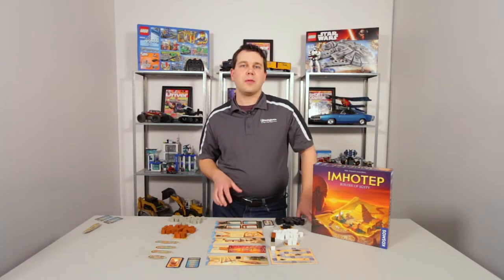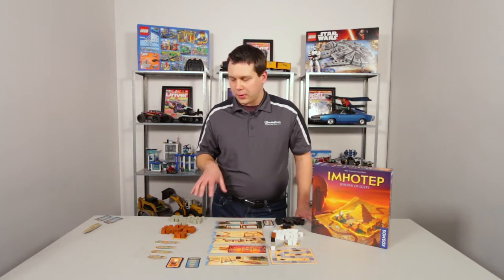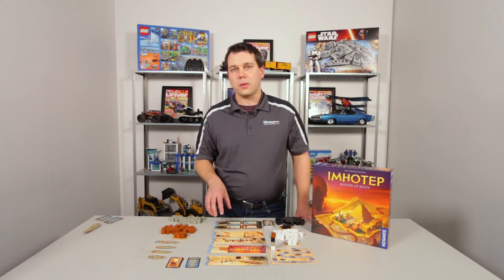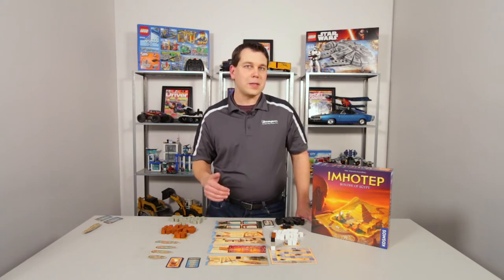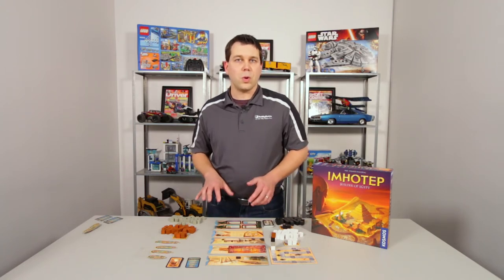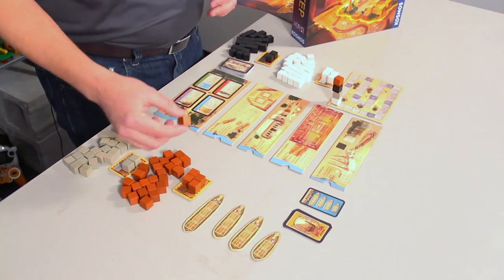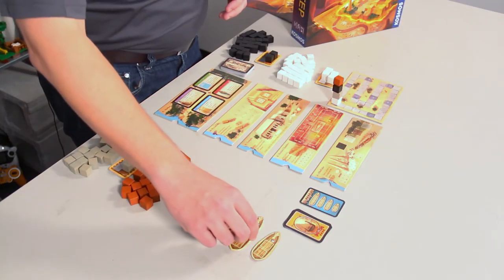The theme of Imhotep is that all the players are builders in ancient Egypt with the goal of using their stones to build the monuments the best they can and earn the most points in doing so. On your turn, you have the option to do one of four things. The typical thing to do is to take one of your stones and put it on any one of the ships.